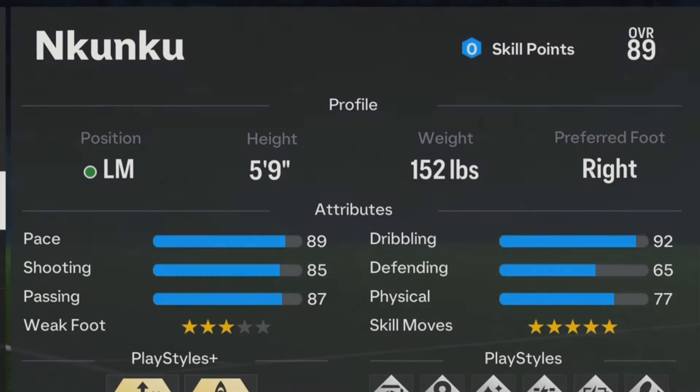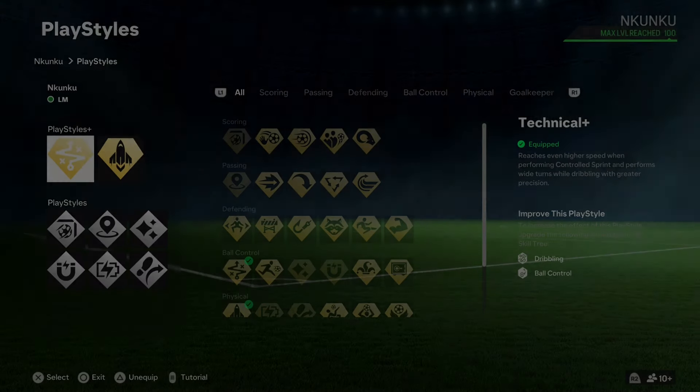For the profile, for the position make sure it's either right mid or left mid. For the height, Nkunku in the game is five feet nine, so make sure the height is five feet nine. The weight is going to be 152 pounds, and for the preferred foot, Nkunku in the game is right footed, so make sure the preferred foot is right. That's it for the profile.